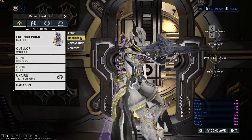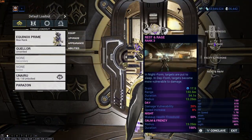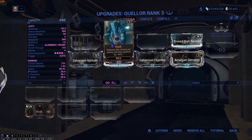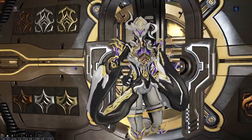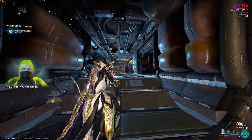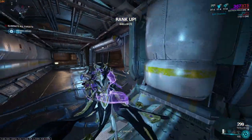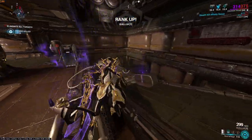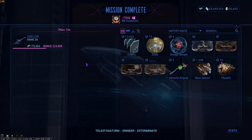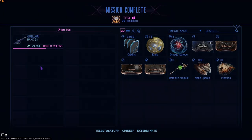Now we're moving on to weapon leveling. We're going to use Equinox Prime with Rest and Rage, the same build as before. I suggest putting Hush on the weapon you're trying to level, just in case you forget to sleep somebody — they won't hear your gunshots. Put enemies to sleep with Equinox 2, walk up to them, and shoot them in the face. You get a Stealth Multiplier. It took me about six minutes to get to rank 28 — I never use this method — but it exists.